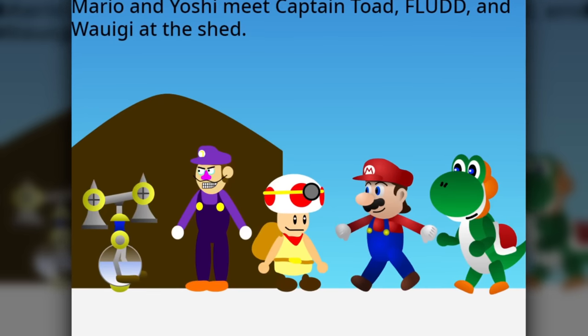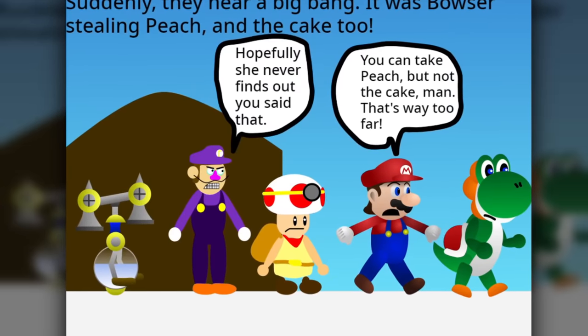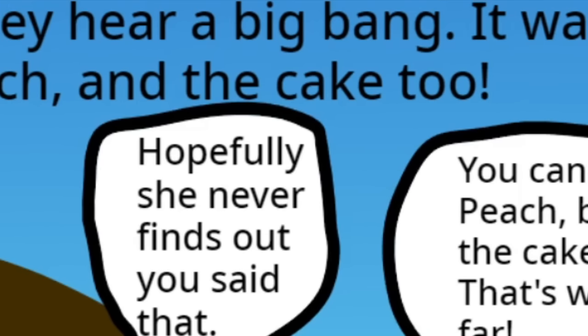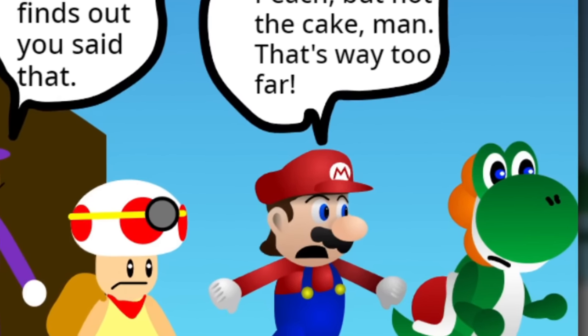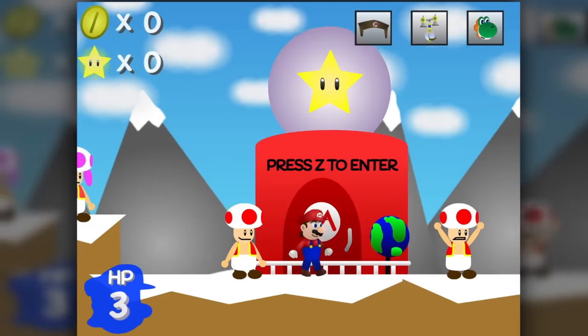Mario and Yoshi meet Captain Toad, Flood, and Waluigi at the shed. Suddenly, they hear a big bang — it was Bowser stealing Peach. And the cake, too. You can take Peach, but not the cake. That's way too far. Hopefully she never finds out you said that. And now we're in the game.